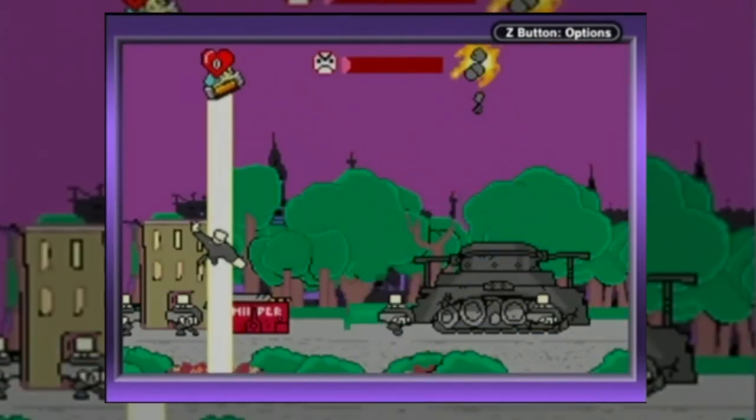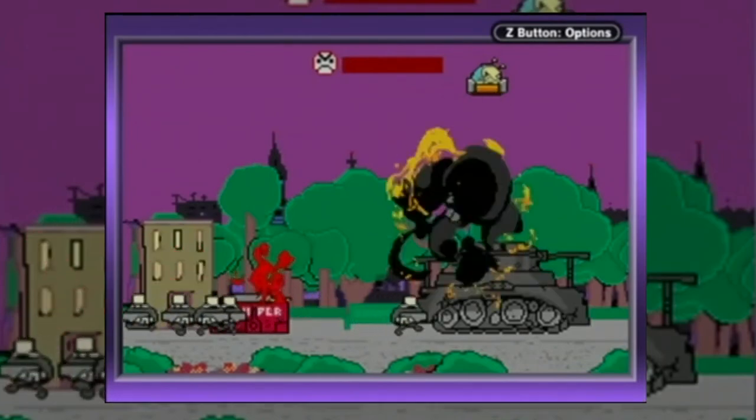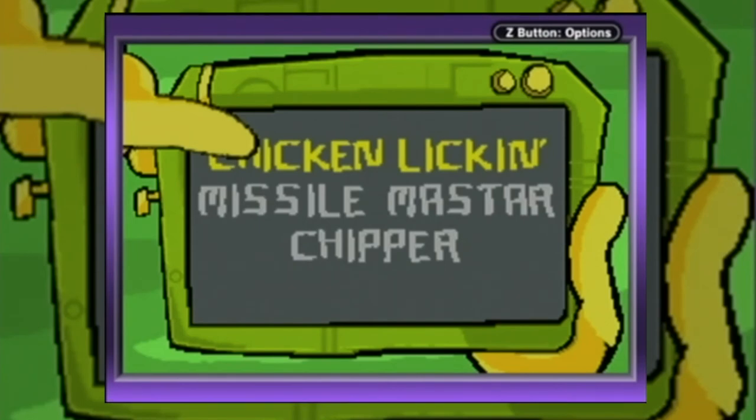The third mini-game, Chipper, is a reused mechanic from a previous stage. And once you defeat the boss, nothing happens — you simply return to the main menu.